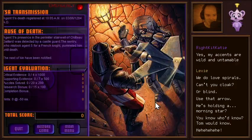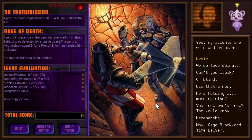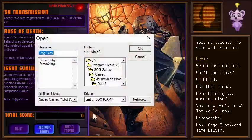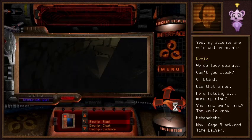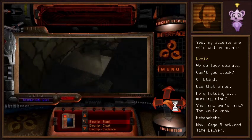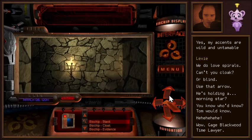Agent 5's death registered at 10:05am on 306-1204. We get these good old sketches again — look at that art. But there was no record of him hitting us with the thing. And our first evaluation: zero points. Look at all those categories — critical evidence, supporting evidence, puzzle solved, out of 20. The next of kin have been notified. Who is our next of kin — Agent 3? Gage Blackwood, time lawyer. It could be that we can't turn to face the human, or maybe we just lingered too long.